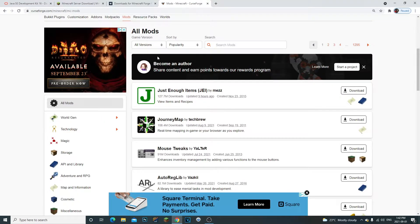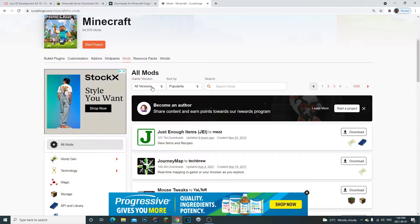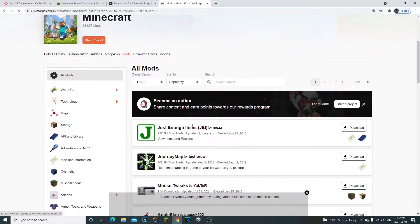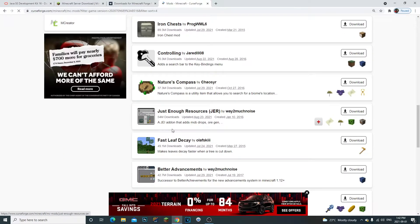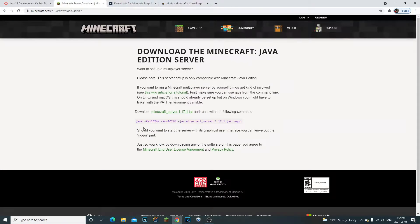Now, to get 1.17 mods, go to the CurseForge link in the description. Under game version, click 1.17.1 and it will load all available 1.17.1 mods. For this example, I downloaded Just Not Enough Items. The last thing we need to do is come back to minecraft.net, highlight the server JAR link, and copy it.